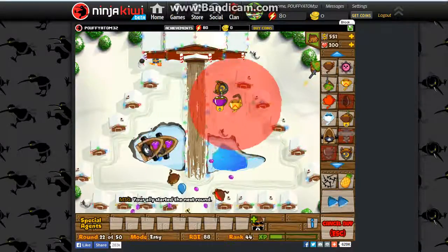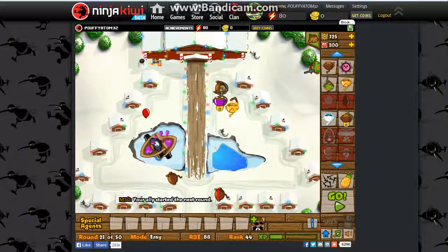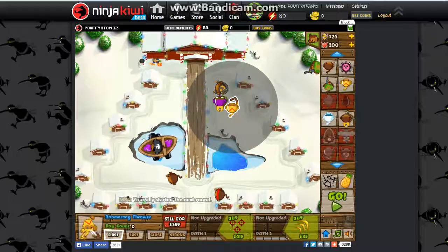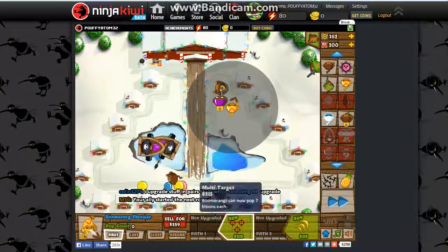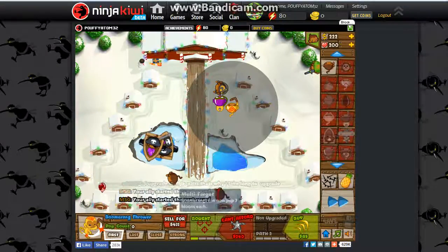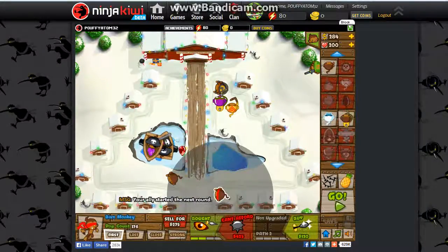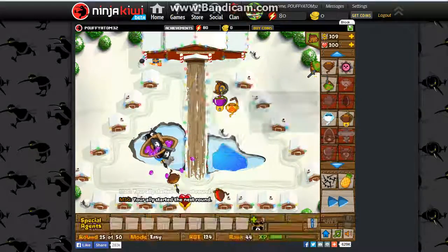The boomerang thrower — it's not the best, costs 325, and in a radius it throws its boomerang. You can get some really good upgrades on it though — once you get Multi-Target it's actually pretty good.